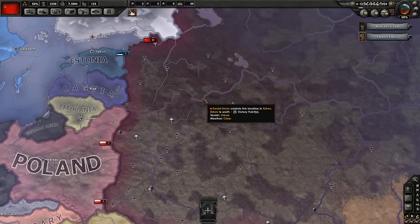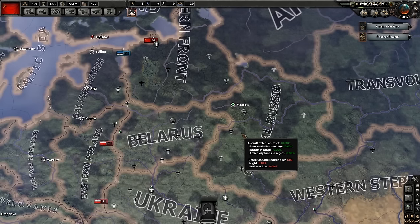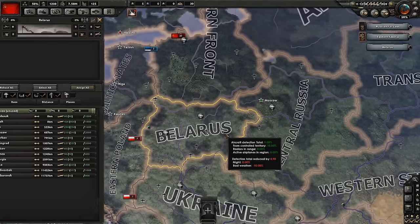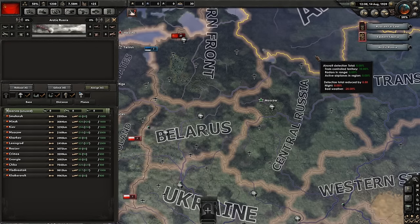By pressing F3 we will change to the air map mode, where we'll see the map divided into aerial regions. Clicking on them will bring up that region as well as a list of your air bases.